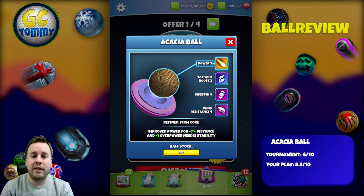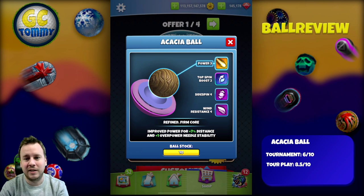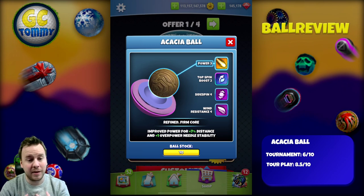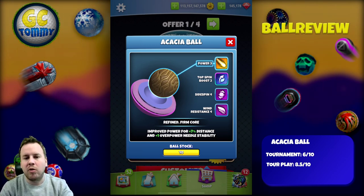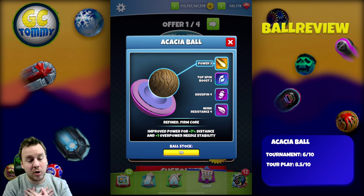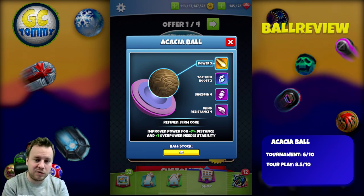For tour play though, eight and a half is what I'm giving it — because power three is definitely the best possible stat there. We also have topspin boost two, sidespin four, and wind resistance four. The topspin boost in my opinion is super valuable, especially thinking about lower level drivers that can now compete against higher level drivers to a much bigger extent.